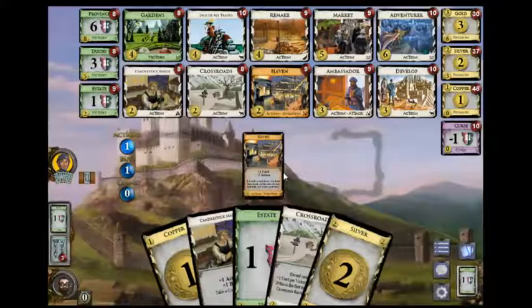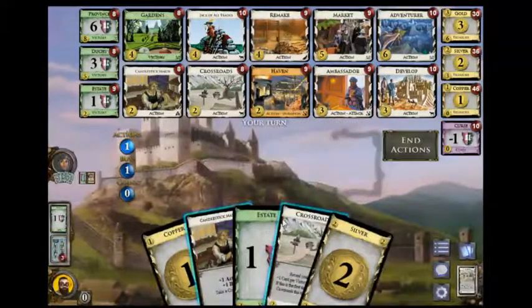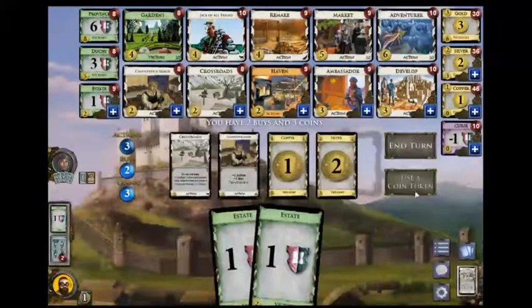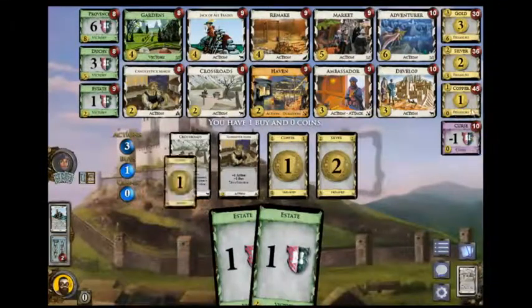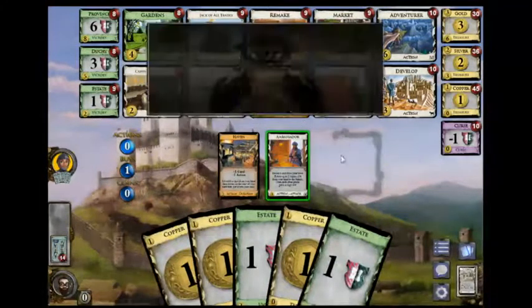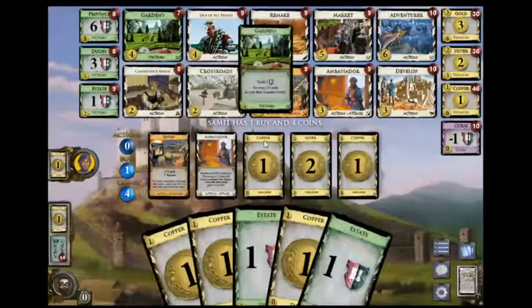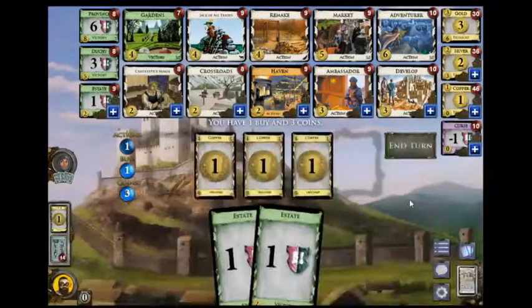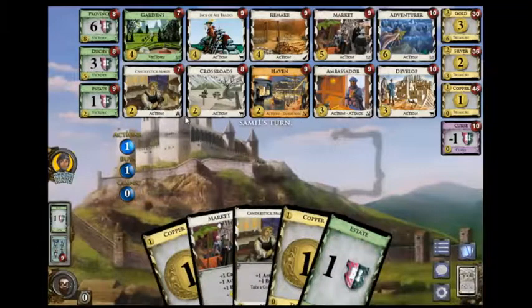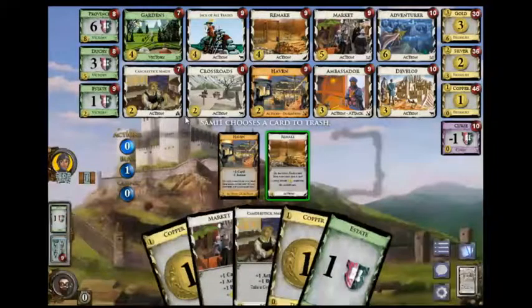Gardens are going to be worth way more for me than for him. He's really trashing down here — he gets a Silver there. Use a Token, get a Jack, pick up another Copper. Silver over Candlestick. He's going for Gardens? I guess he's probably going to remake them — Candlestick Maker. I guess he's going to remake them into Markets.